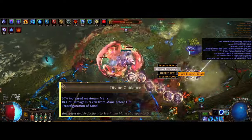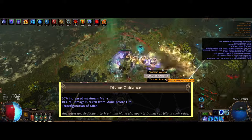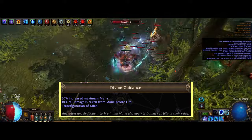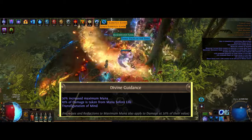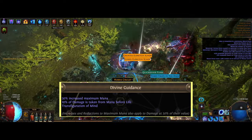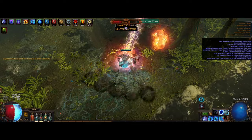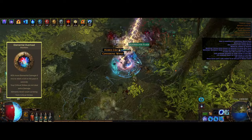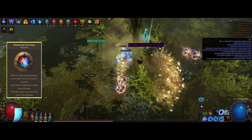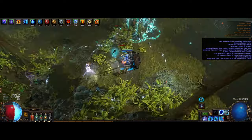This is where Archmage is also really strong, as we get so much flat lightning damage while stacking mana. By picking up Divine Guidance from the Hierophant ascendancy, increases and reductions to maximum mana also apply to damage at 30% of their value. So all the increased mana we have — around 400% — transfers at 30%, giving us a lot of increased damage. We also spec into Elemental Overload, which makes us deal 40% more elemental damage on recently crit, and this procs basically all the time since the ball hits so many times.